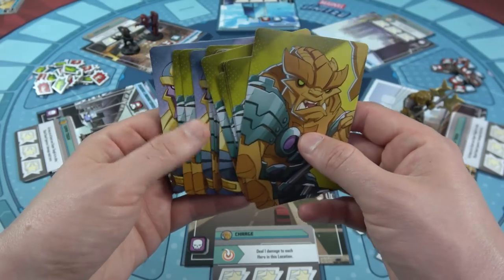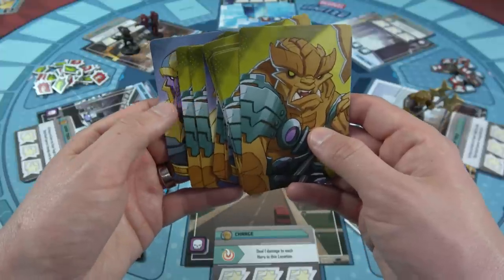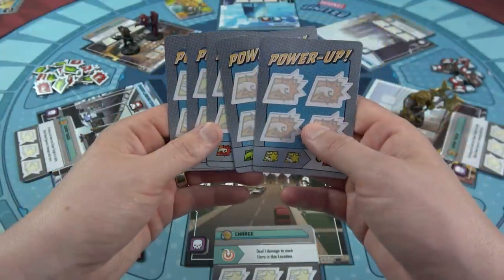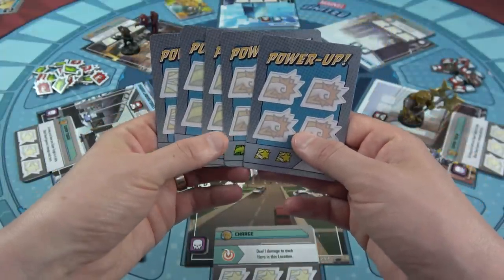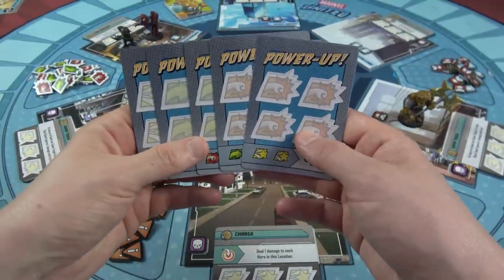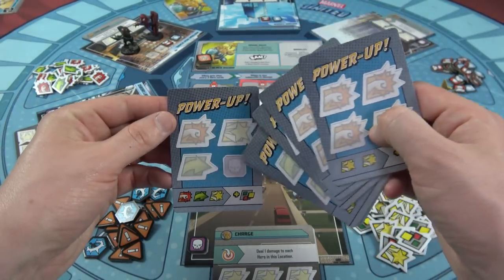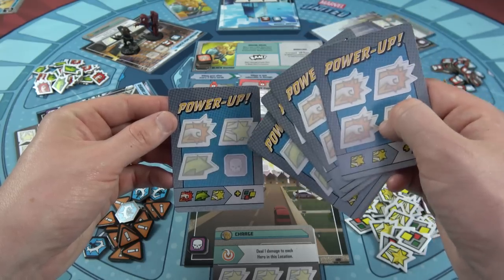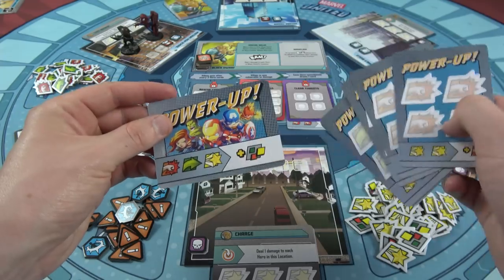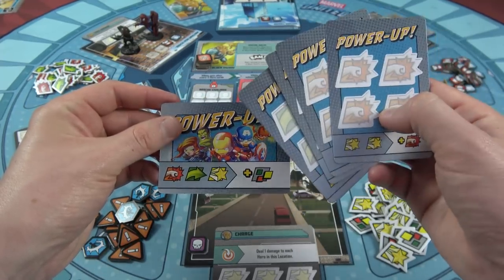If we lose to a villain before all those cards run out, we give Thanos all three of their Infinity Stones. But we're not totally helpless — we can earn power-up cards throughout the three fights against Thanos' minions. One is placed randomly on the board. If we use a punch, a heroism, a movement, and place a threat token on it, we obtain that benefit against Thanos when we fight him.